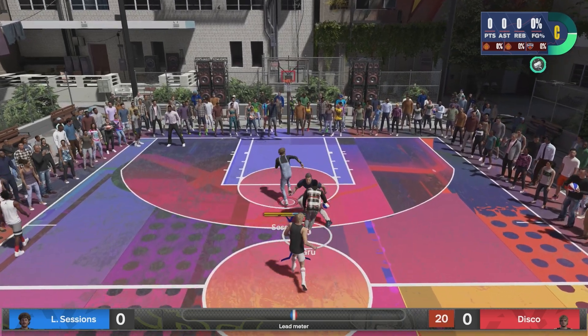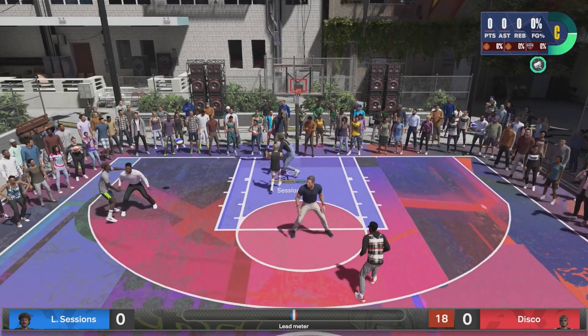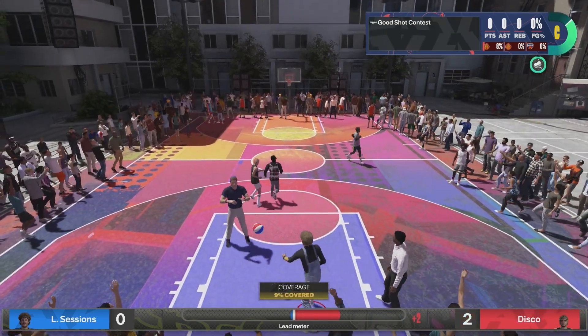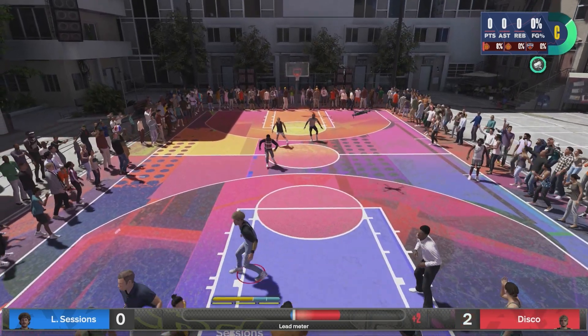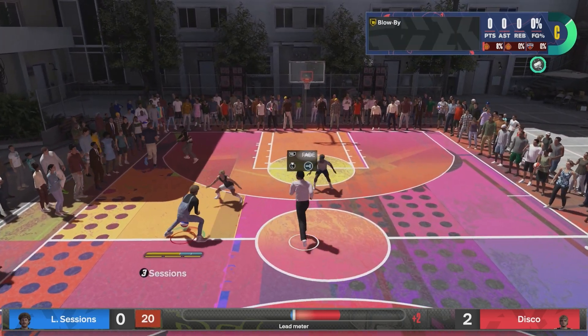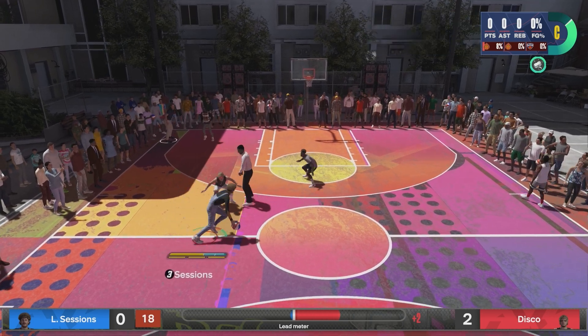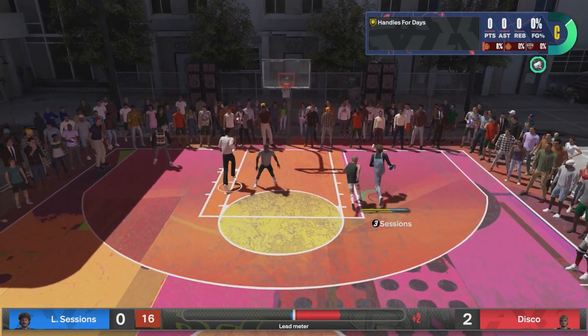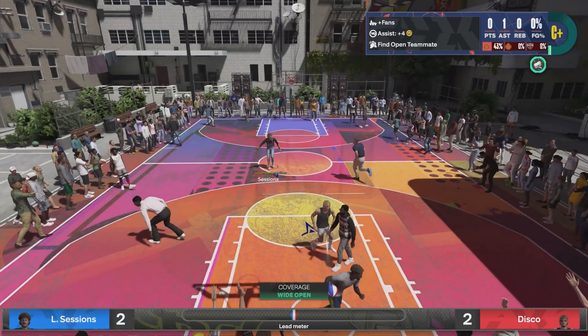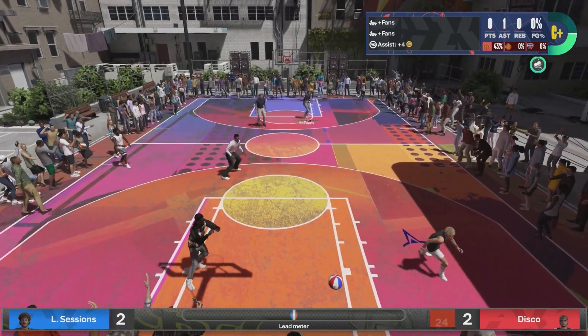With Disco you can sit in the paint on him — he's going to make a few shots over you, there's really nothing you can do about that. On offense, like I said, you're going to click LB or L1 and click roll with Soft Serve if you have him. We're really just going to spam these pick-and-rolls to get our takeover up — you should get it pretty quickly in this mode.